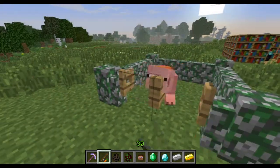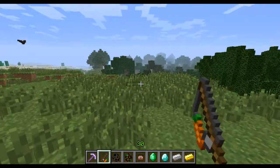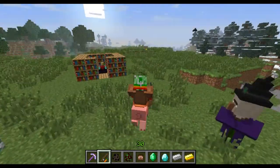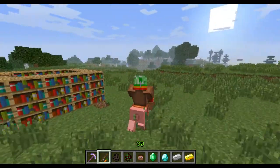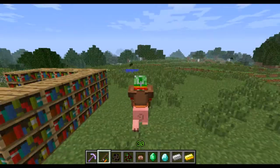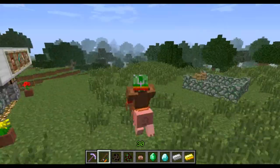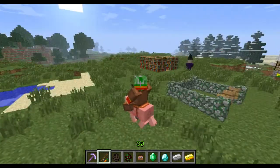Now I'll show you what the pig is for. Come on, piggy. The carrot on a fishing rod directs the pig where to go, as you can see. So that directs the pig around — now you have control over where a pig goes when you're riding it. You can just run around like this with a pig underneath you, with the fishing rod controlling where it goes.